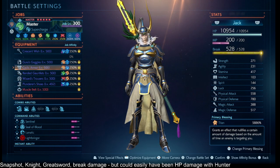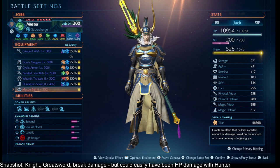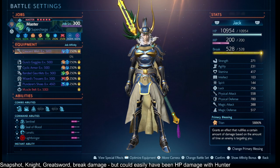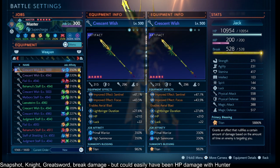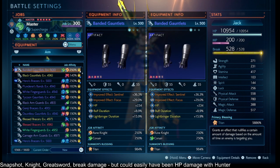I am vulnerable on this job and can die, because I don't have Knight 400%, but I do have Improved Effect: Sentinel, Focus, Lightbringer Duration, HP, Titan — on pretty much all pieces of gear — one Leviathan somewhere in all this, Buff Duration. Luck was there for Gambler, Buff Duration across the board.